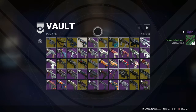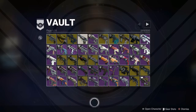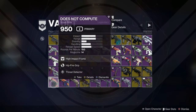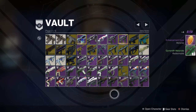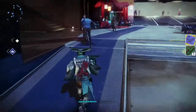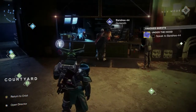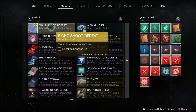My preferred method, as you can see on screen, was to go directly into my vault and rummage around for legendary scout rifles and begin dismantling them, since I can get them back from Collections. Instead of going out into the wild and doing Gambit, Crucible, or Strikes to get a scout rifle, I just had them right there. Once you've dismantled your five scout rifles, return to Banshee to get your next quest step.